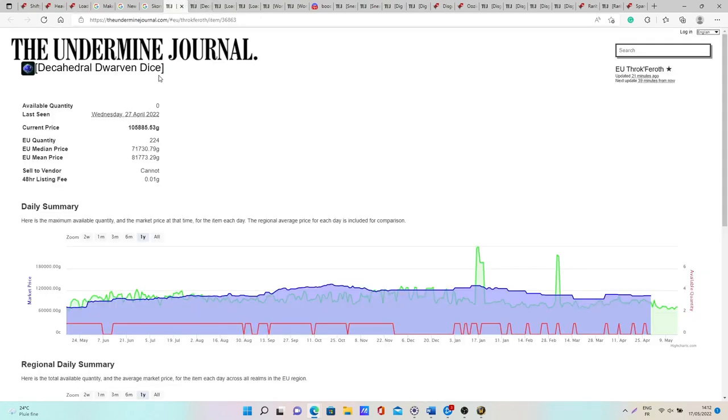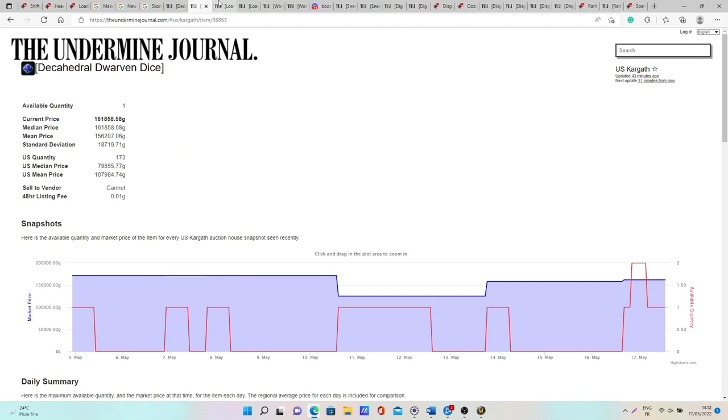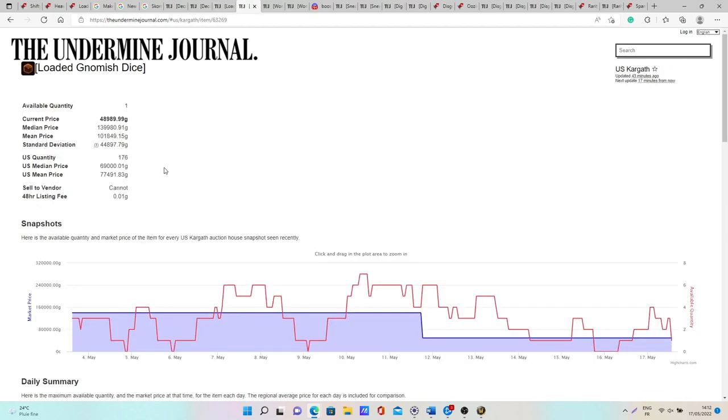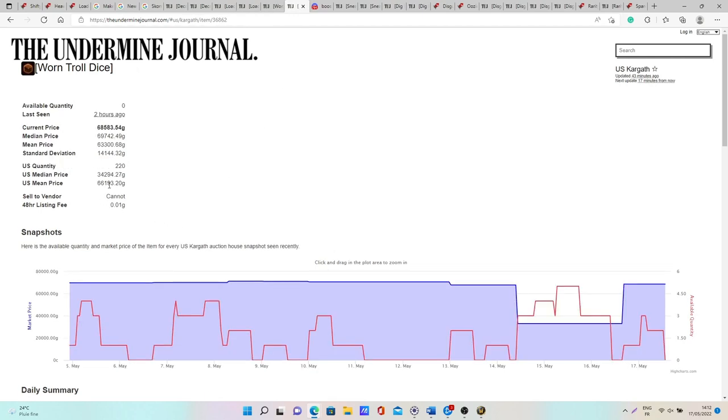The Decathedral Dwarven Dice goes for 71k to 81k gold on European realms and 79k to 107k gold on US realms. The Loaded Gnomish Dice is 55k to 82k gold on EU and 69k to 77k on US. The Worn Troll Dice is 25k to 30k on EU and 34k to 66k on US. These toys are definitely worth farming — they don't cost anything to post on the Auction House and will always sell eventually.